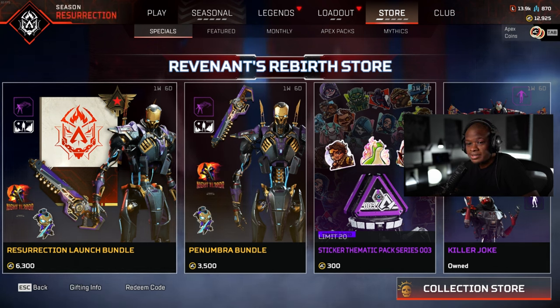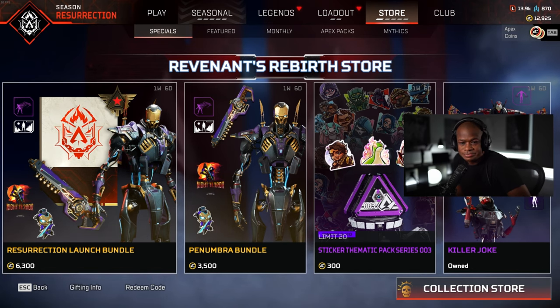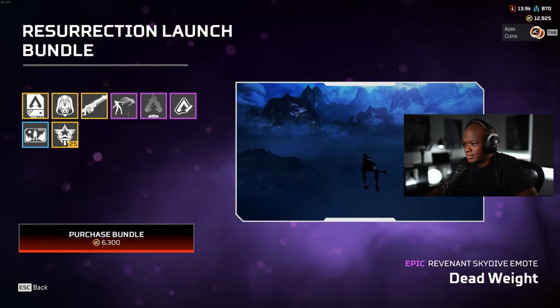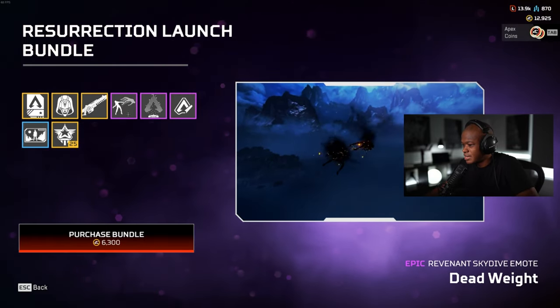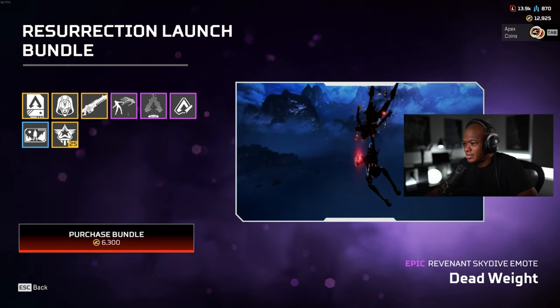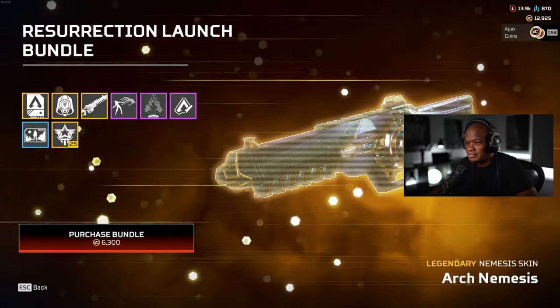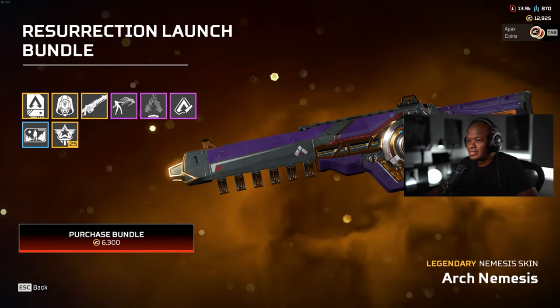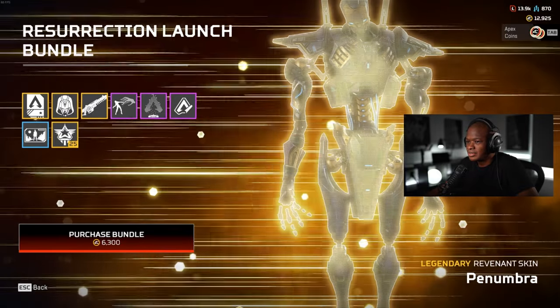Look at that — he looks weird. The Revenant Skydive emote, 'Dead Weight' — okay, that looks pretty sweet. Look at this Nemesis too. So this is his launch bundle.